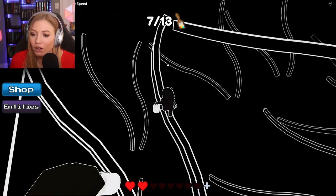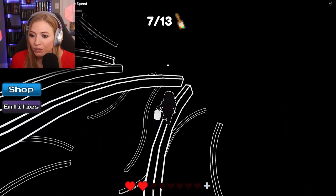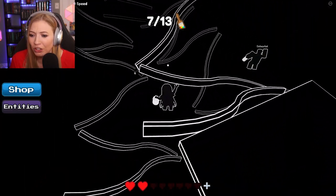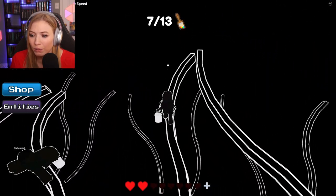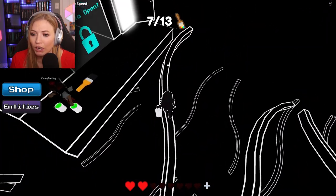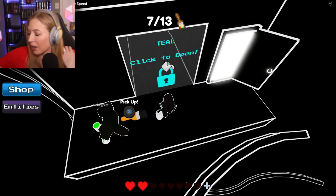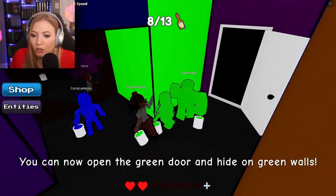I almost walked right off the edge there. So we're making it through spaghetti or something. Just graceful, Sam. Graceful. Jump between them. You don't have to show off that you're amazing at jumping. Please don't die now. Yes! Alright, teal is in the bombs. Nothing can stop you. Alright, I have 8 out of 13, and now I can open green.